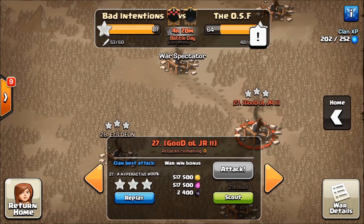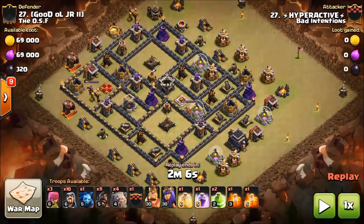This attack is simply a GoHoBo with four golems. In this particular attack, Hyperactive changes up the spell comp a little bit. Most of the time this attack is run with four jumps, but Hyperactive is rolling with a rage and two jumps. I think it's because this base allows him to get through most of it without needing all the jumps in the other compartments — this base is not quite as compartmentalized.